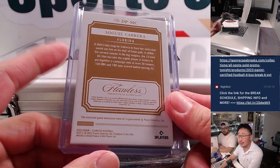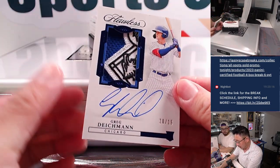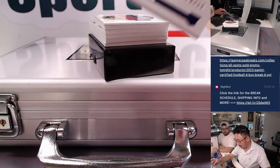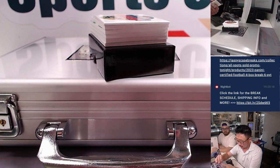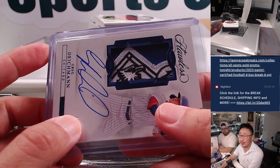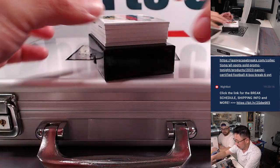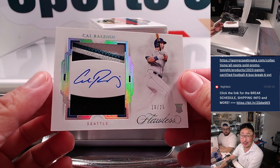Beautiful. Ooh, nice patch there — Greg Diekman, 10 out of 15. That looks like the National League patch — it's the Cubs right there, going to the Cubs, that's for the X-line. Nice. And we have 10 out of 25, Cal Raleigh — Rookie Cal Raleigh.